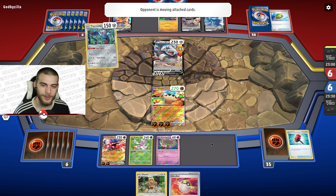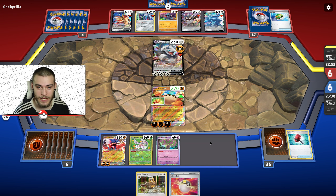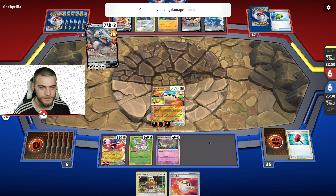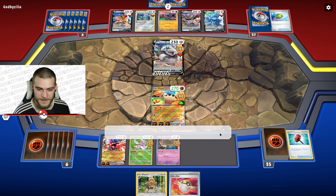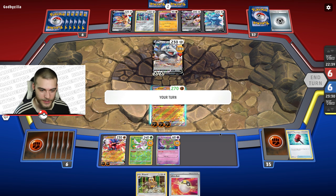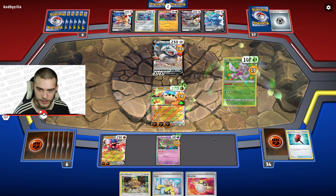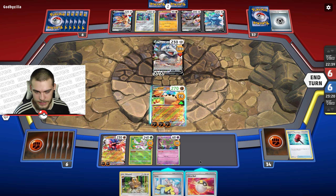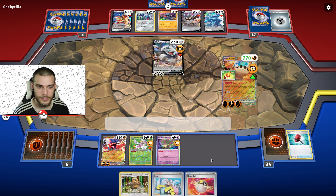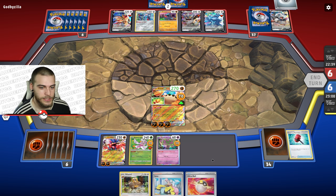It is some kind of Dialga deck — interesting that both times I've tried to play this deck I've run into a Dialga deck. They only find one energy off the Gigamagnets. They have to discard an energy because of Klawf's ability, which is pretty epic. I could Iono, but I have the KO anyway, so I'll just take it and move on. Got two prize cards.